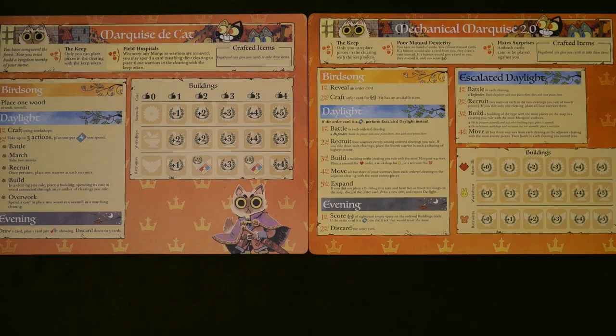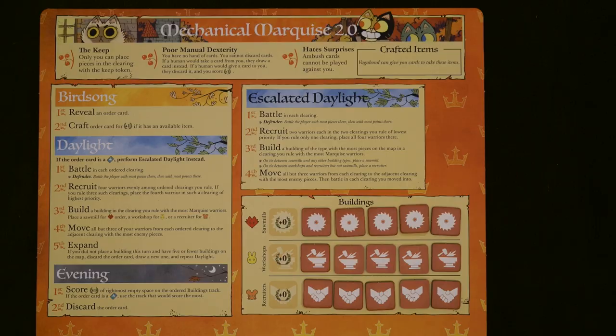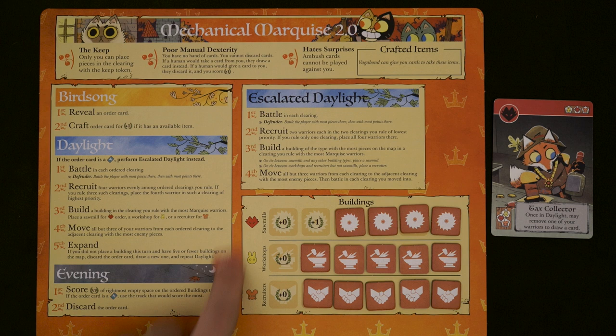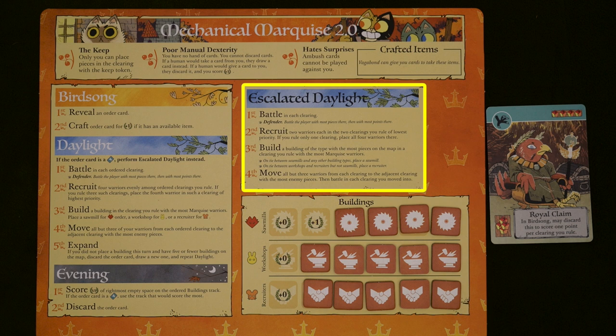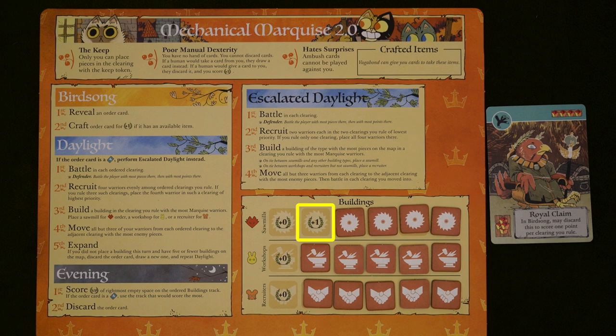These felines have a few key differences from their normal versions. Mainly, they don't have the hospital's ability unless you play with that trait card, and they don't produce wood. They're still going to do a lot of building, but they won't need resources to do it. Instead, their order card will determine what they're going to build based on the matching suit. The suit of the order card will also determine where they'll battle, recruit, and move from. If you draw a bird, they'll have an escalated daylight phase, which does the same stuff but in a way that's a little more advantageous for the cats. At the end of their turn, they'll score based on an empty building space, also determined by their order card.